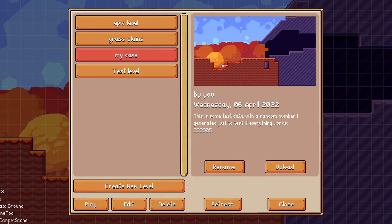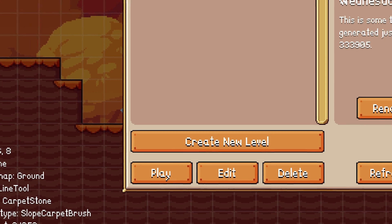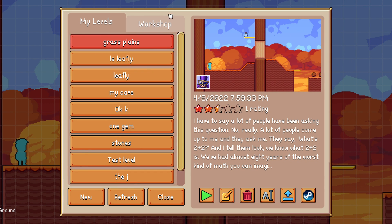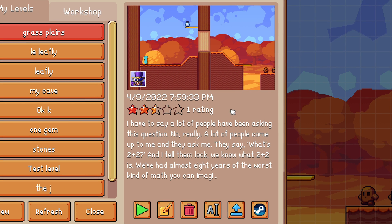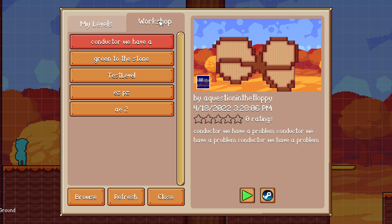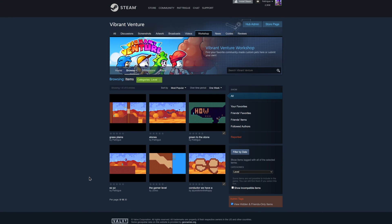In the last episode I spoke about wanting to add Steam Workshop support, and that has been fully implemented now. If I open up the levels menu, you'll notice there's now a workshop tab. This level, Grass Plains, is already uploaded to the Steam Workshop — it has one rating, a description, and my Steam profile picture to display the creator. If I click the workshop tab, the first level is made by a question in the floppy, which is one of the game's testers. Clicking the browse button takes me to the Steam Workshop where I can browse levels.